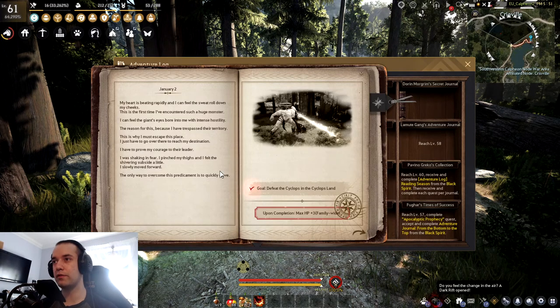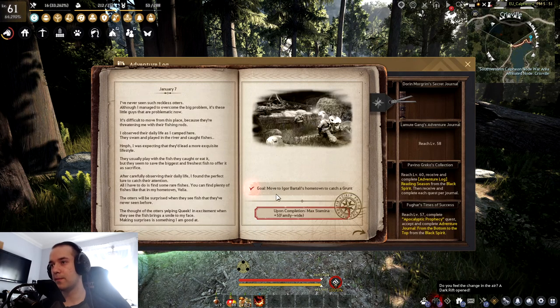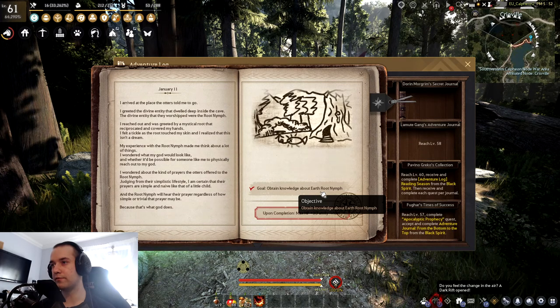Moving on to log 13. For the first one, what you need to do is defeat the Cyclops in Cyclops Land, catch a Grunt in Velia, and then obtain knowledge about the Earth Root Nymph.